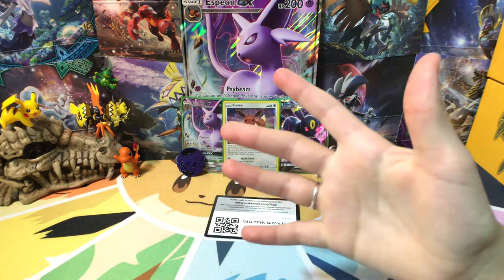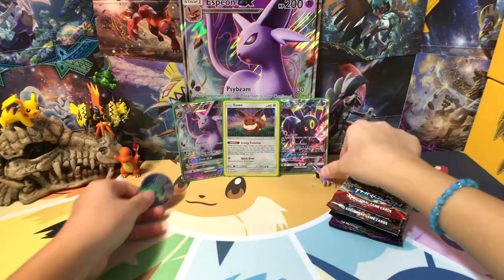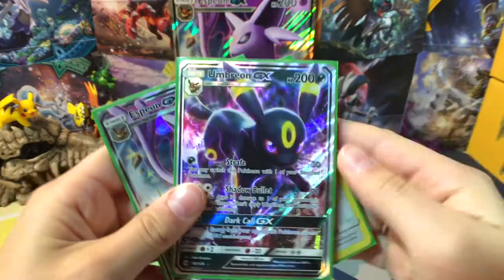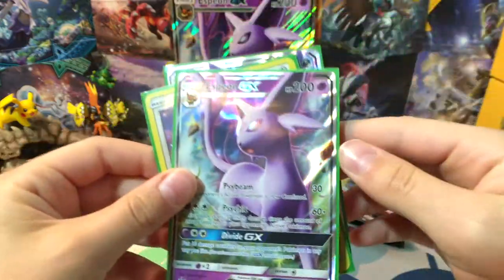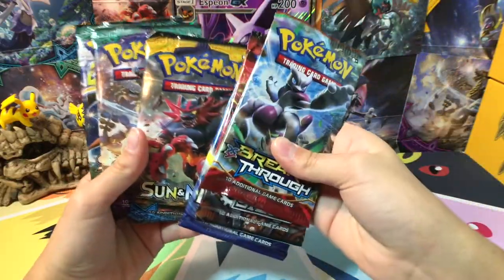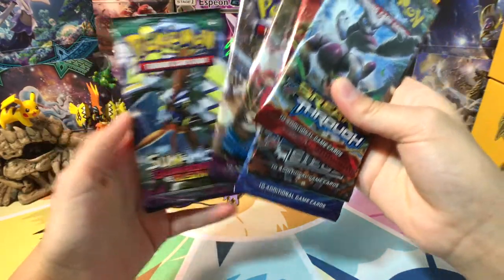Okay everybody, we've got everything open. Here's a code card for your friends. We have our pin and coin - beautiful. We have the Eevee, the Umbreon straight from the set, and the Espeon promo card. We've got Breakthrough, Steam Siege, Evolutions, Sun and Moon with Incineroar on the front, Sun and Moon Guardians Rising, and Sun and Moon Guardians Rising again.